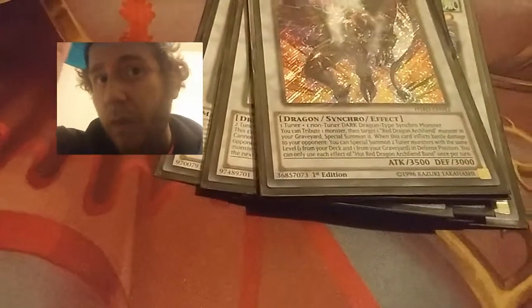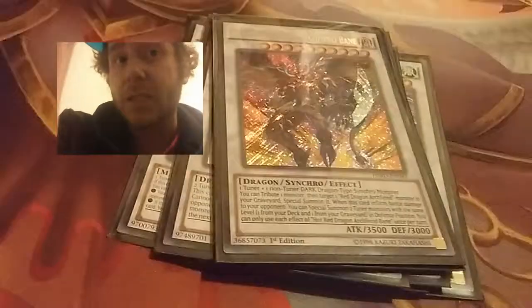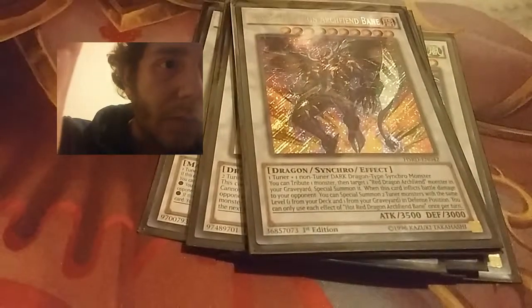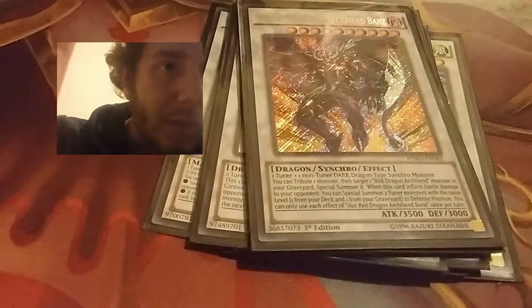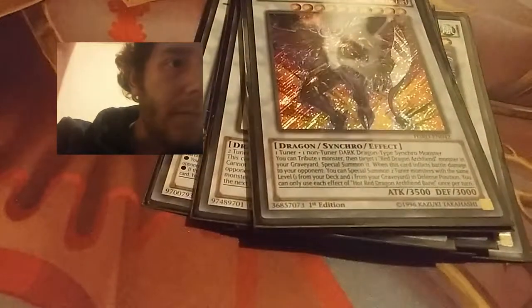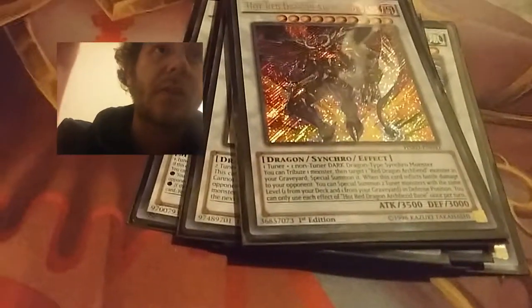Next is Hot Red Dragon Archfiend Bane. This is a cool-looking card and I love its effect — it's got the name of one of my favorite DC Comics villains, Bane. Bane's a boss, and so is this card. You can Tribute one monster, then target one Dragon Archfiend monster in my graveyard and Special Summon it. That's a boss. If you guys want to read the full effect, just read it off the screen.